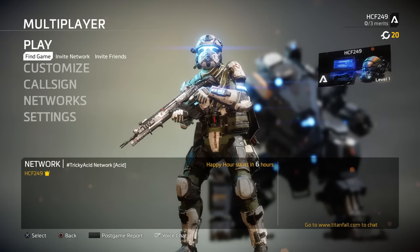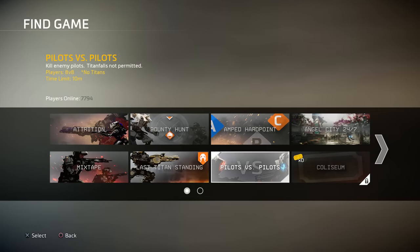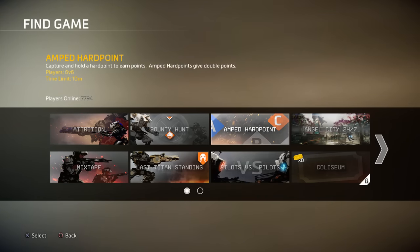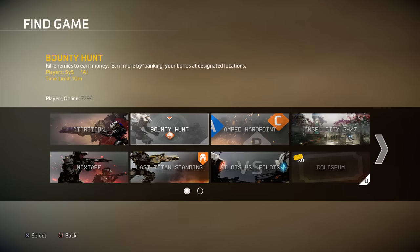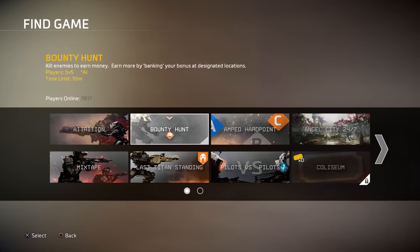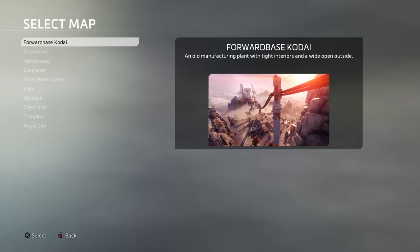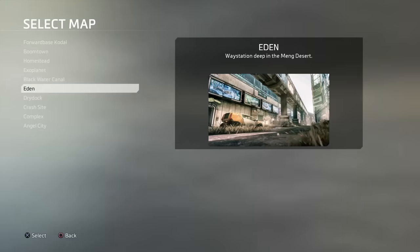Now that that's out of the way, you should consider which game mode you want to try. Many go right to Pilot vs Pilots and get destroyed. If you only have little or no experience with this multiplayer, then Attrition and Bounty Hunt are the most rookie-friendly modes. These modes have plenty of targets for you to practice on. And when you get the hang of the maps and moving around in them, you should start looking into other game modes. If you want to take a look at the maps before entering the fray, private matches will let you jump into any map and have a look around, learn the layout and viable routes. But keep in mind, only real matches will teach you how fights really play out.